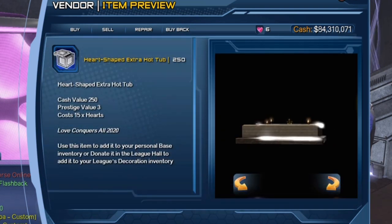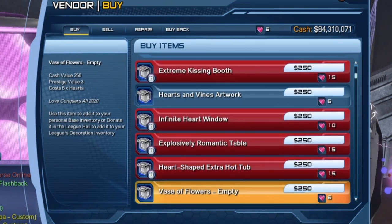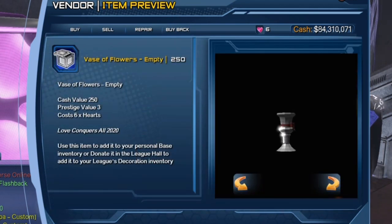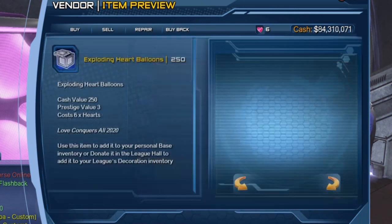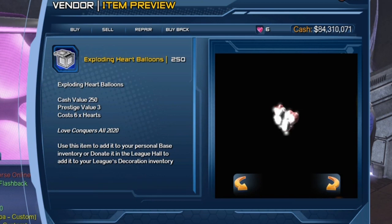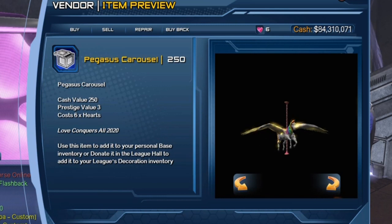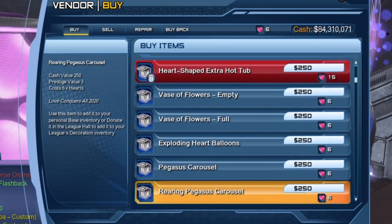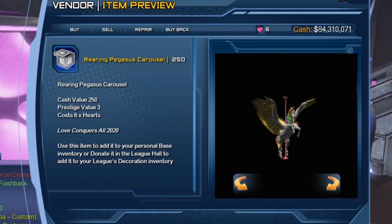There's already a heart-shaped tub that you can get from the vault if you're lucky, but if you're not you can get this one. So there's a whole bunch of new base items that we can get for our bases. If you love decorating your bases there's going to be a whole bunch of new stuff for you to use.